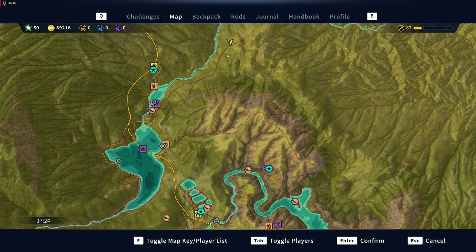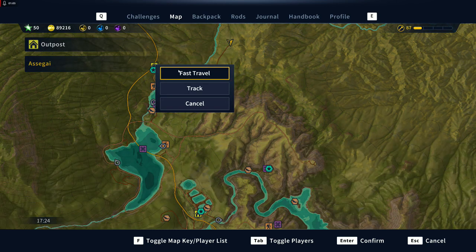We're going to go north to south, so we are on the northernmost tip right over here. This is where you're going to find one of your lookout towers. Our first one is going to be over here at the Esegi Outpost.